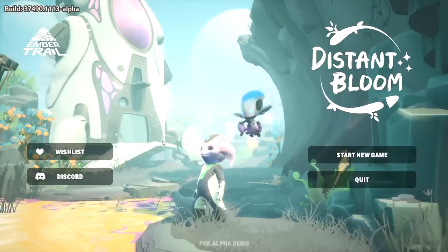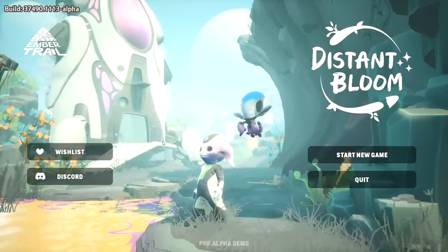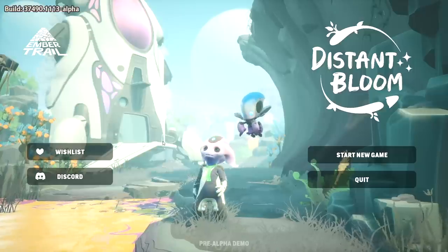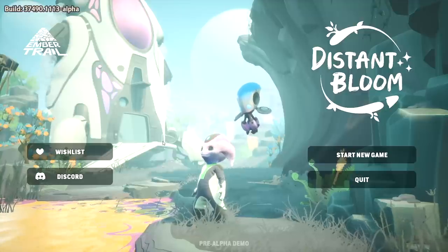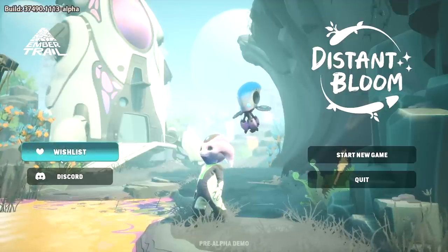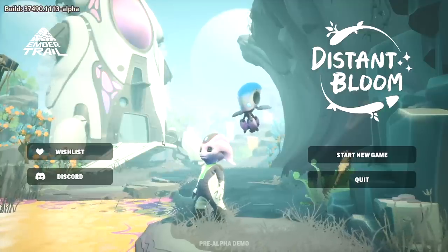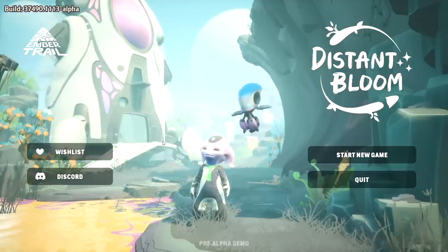And I have even better news — we're actually just going to play it right now, because the demo just dropped on Steam. Go and get it, you can play along with me if you want. I honestly cannot fathom why you wouldn't want to be a cute alien. So if you want to be a cute alien with me, go grab the demo for Distant Bloom and let's get started.